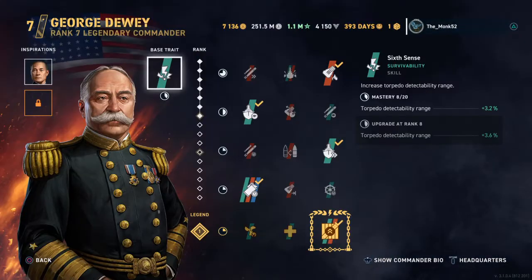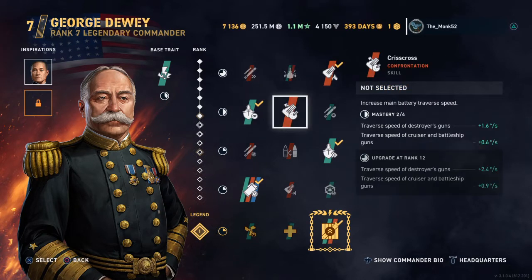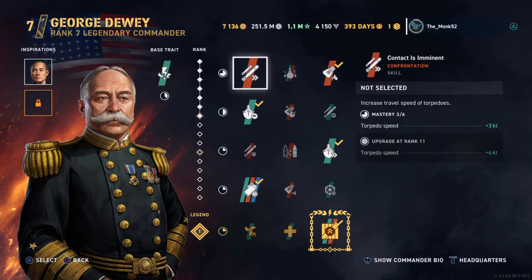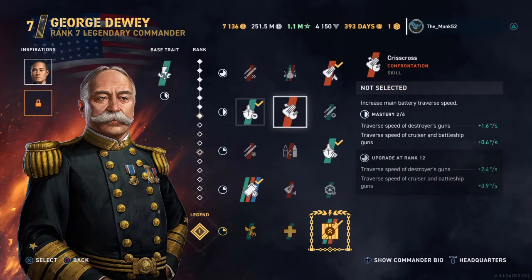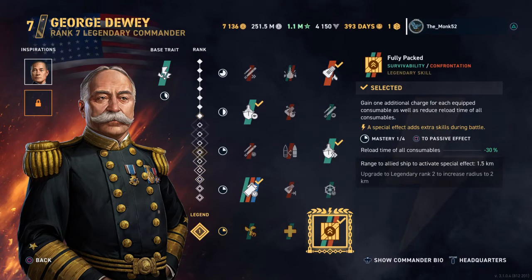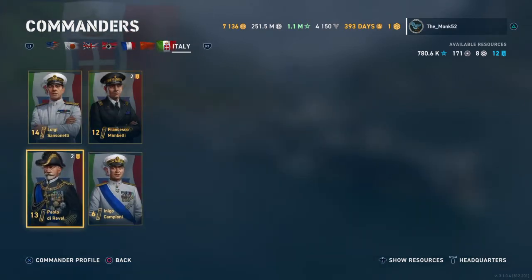Last but not least, we have a universal commander which you have automatically. These commanders can work on every ship — they're not focused on one type of ship. All these traits are not for battleships, cruisers, or destroyers — they're generic skills. Fire chance, everybody could use that. Ramming damage, everybody could use that. Concealment, main battery. If you don't have a commander, these are ideal and very useful for other builds. It does depend on what you want to run on your ship — this all goes back to episode one, knowing your ship. Every nation has this, except a couple of nations aren't completely filled out like the Italians.